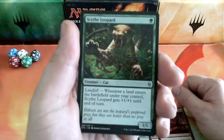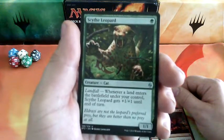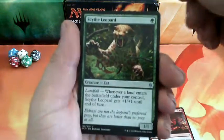Skite Leopard, 1 drop. He has landfall — whenever a land enters the battlefield under your control, Skite Leopard gets +1/+1 until end of turn. And it is a 1-1.